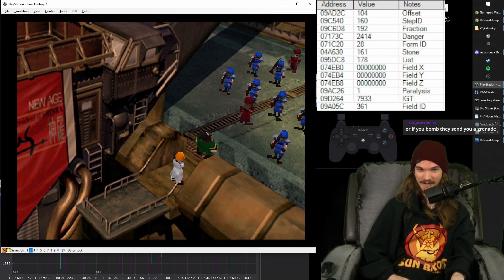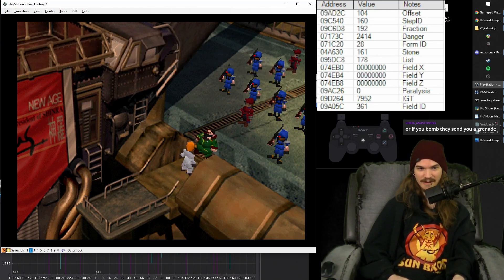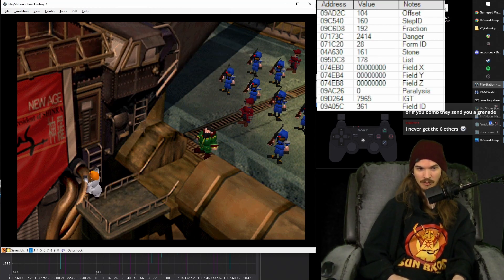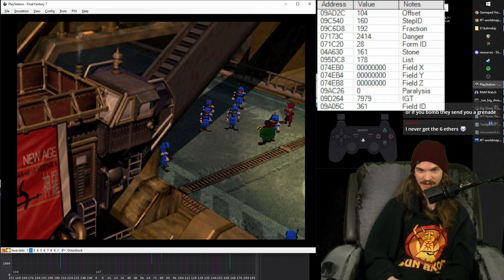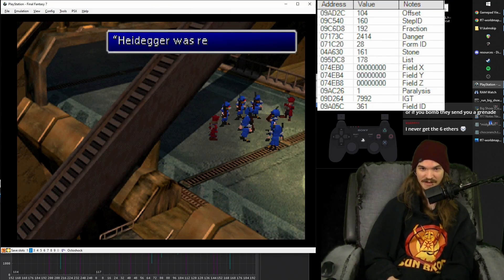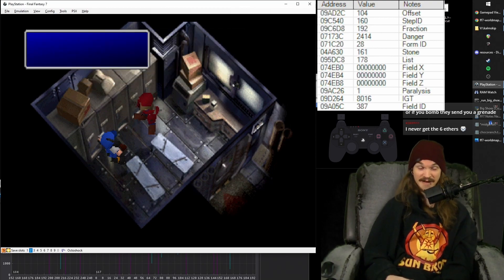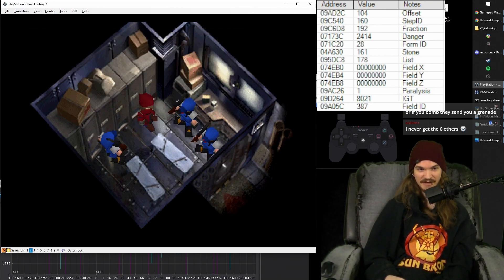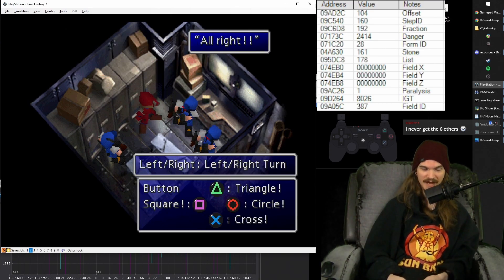Then it's just a bunch of mashing for quite a while. When Rufus gets in at this point, you don't even have to mash until the screen fades black — so if you want to take a rest on your hands, you can just rest here until the screen fades black, then go back to mashing. There's a choice there, but it doesn't matter. Now they teach you the next game, so it's still just mashing. On this part you can rest your hands and stop mashing.